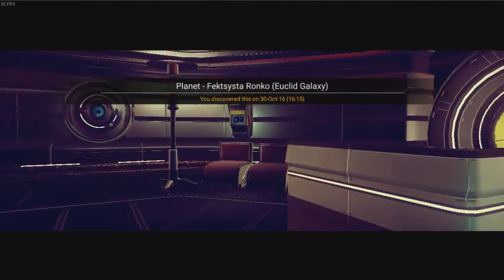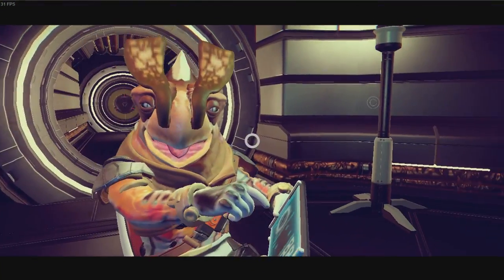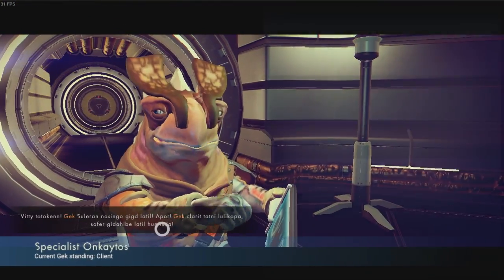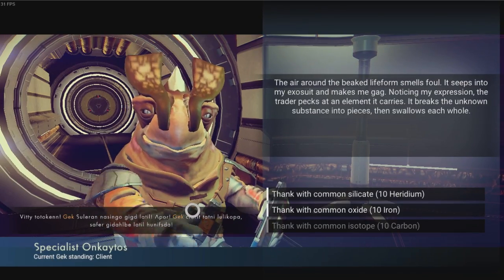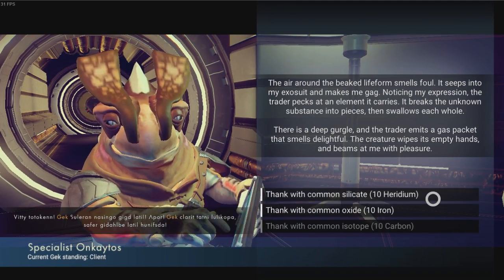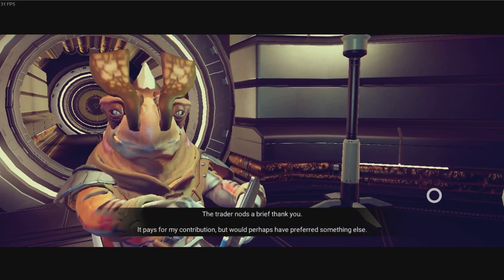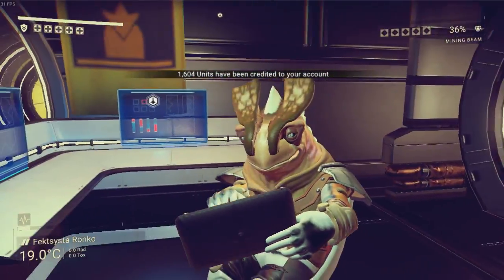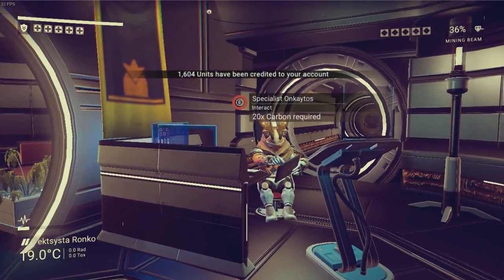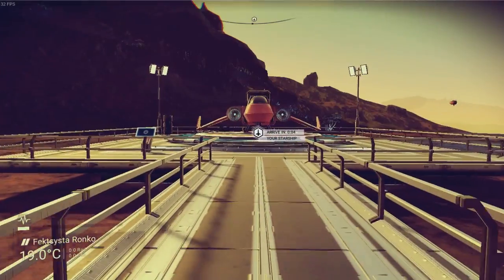Let's have a look inside here — what's going on? There's another Gek here. Hello there sir, what do you have for us? Gek, blah blah blah. Okay, let's think with some common silicate — why not? Brief thank you. Oh, well there you go. It says he would have preferred something else, so it was a good option but not the best option. He gave us a thousand units for that, so I'm pretty happy with that. It looks like there's some floating islands over there, which is kind of cool actually.